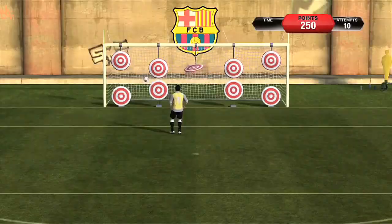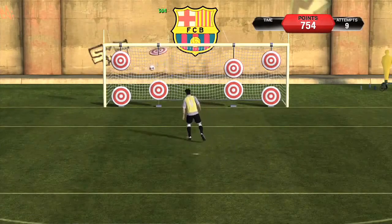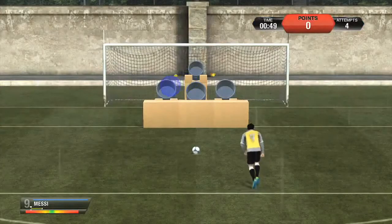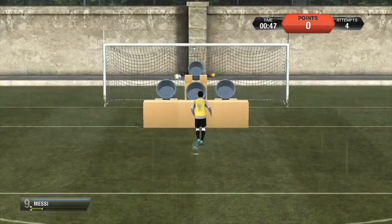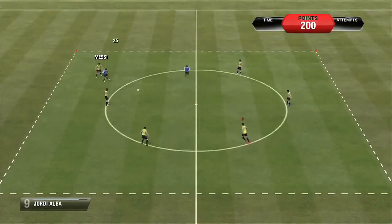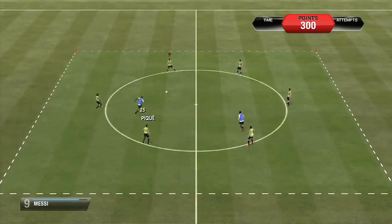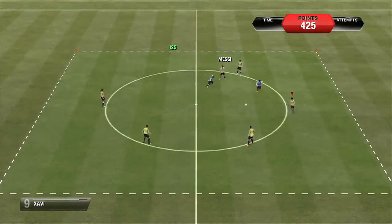A couple of really good examples. The first one is penalties — we've put in a challenge to really make you understand and play out the penalty-taking mechanic within our game. Another thing we have is using manual passing: we have multiple players in a circle with a couple of defenders in the middle. You have to try and pass around and avoid the defender, and you get more points if you can get it between them.